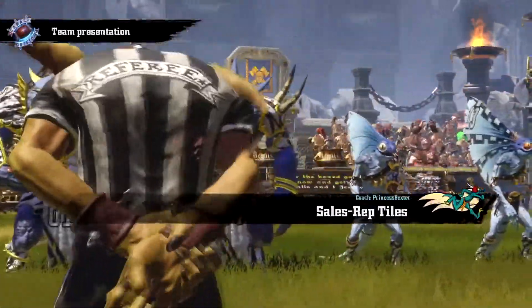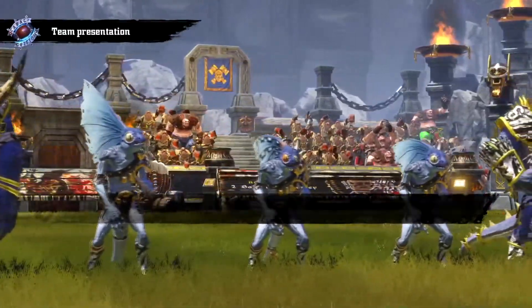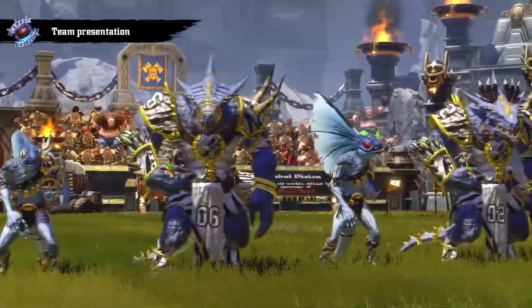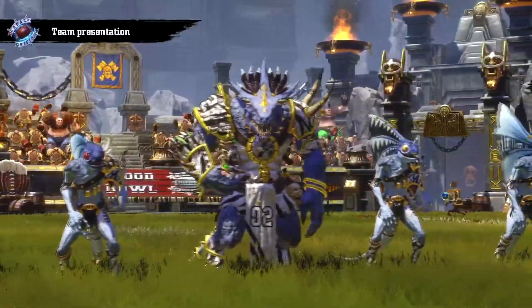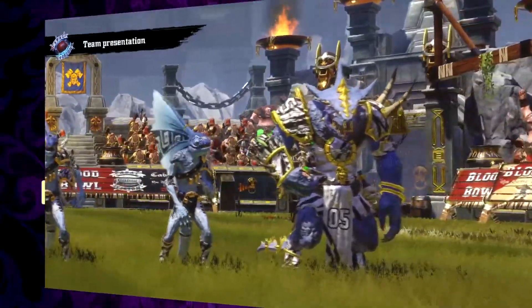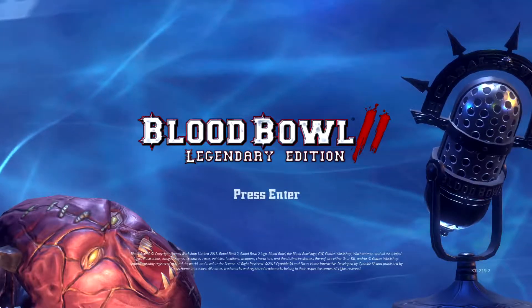The Sales Reptiles, the Lizardmen team, are obviously very, very quick — movement of six on those Sauruses, movement of eight on the Skinks. They've got some very good movement, so it'll be whether or not they can outmaneuver the Chaos Dwarves. Very interesting to see how it goes. With that, let's jump into the game and see how it plays out.